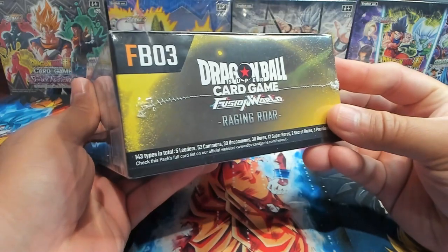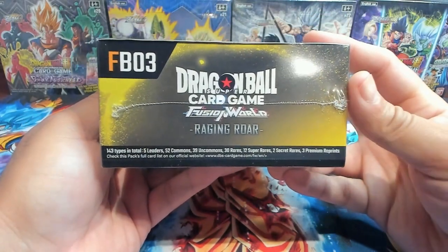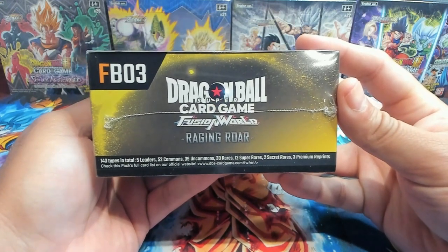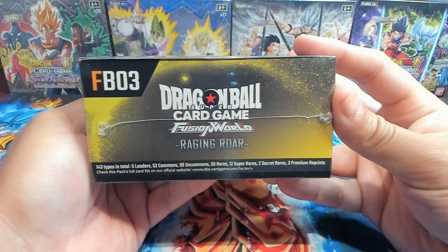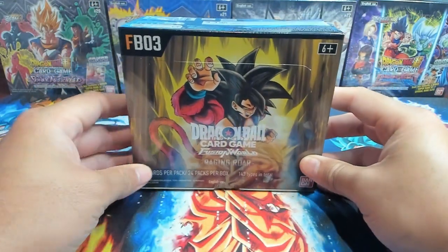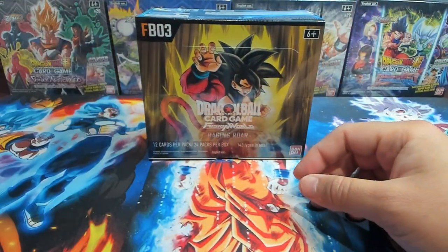Let's see if we can find on the box here — yep, there it is. There's 143 types of cards in total: 5 leaders, 52 commons, 39 uncommons, 30 rares, 12 super rares, 2 secret rares, 3 premium reprints which are cool. I think Gohan, Trunks, and one more — don't know what the last one is, so we'll be diving into that.